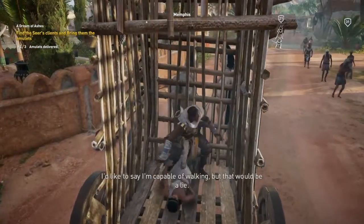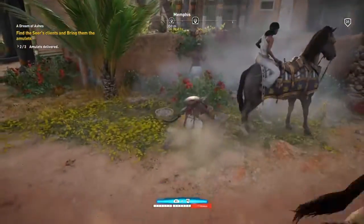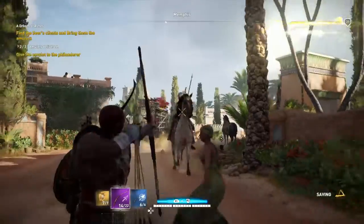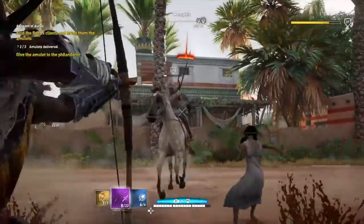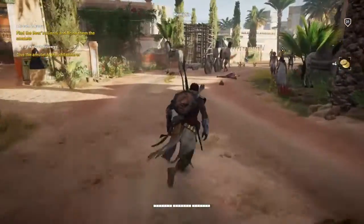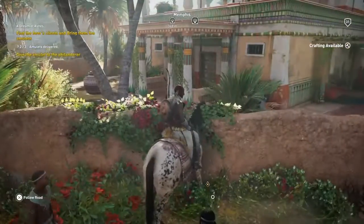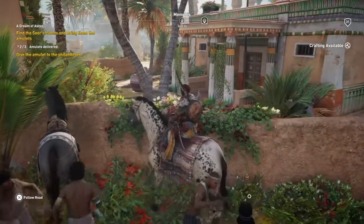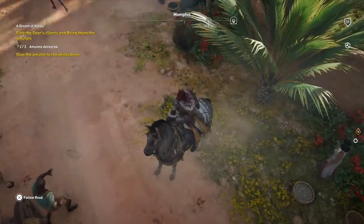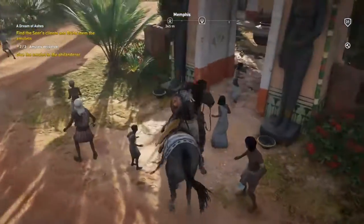I'd like to say I'm capable of walking but that would be a lie. I went to stick her on the horse and then all of a sudden here these guys come. So I peppered these guys with the quick bow — it was the easiest way to do it. I tried to pick up as many arrows as I can. She's hidden. I tried to pick up the horse but it's not my horse, so I stole the wrong horse. I try to get onto this horse but she didn't jump on it too, so she's run off. And they're still trying to kill her, or kill me as well.